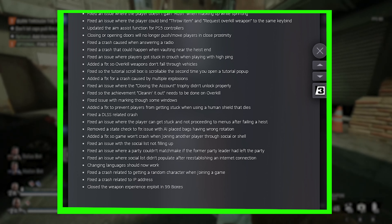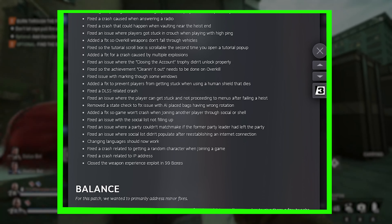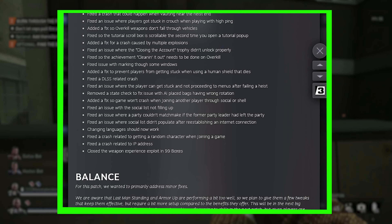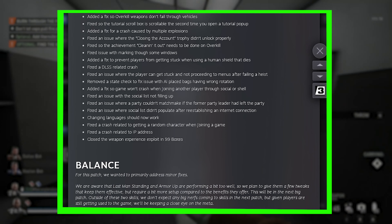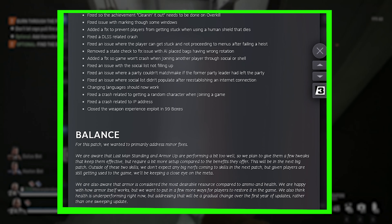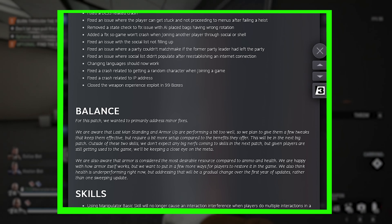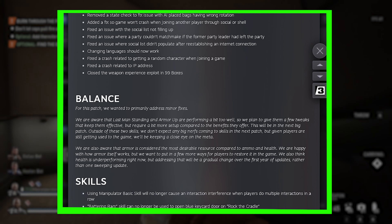Skill balances. Adjustments to the manipulator basic skill so it will not cause unwanted interference when players use the same skill in a row. Battering ram skill is nerfed, or fixed, and can no longer be used on specific heists to open the blue keycard door on Rock the Cradle and the front door in Touch the Sky.